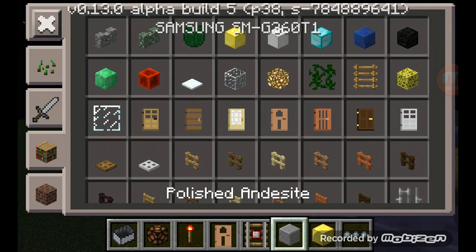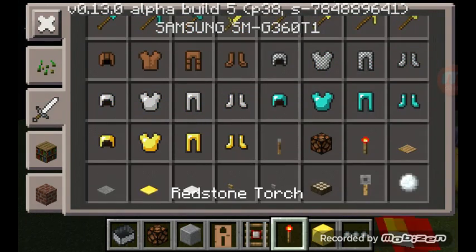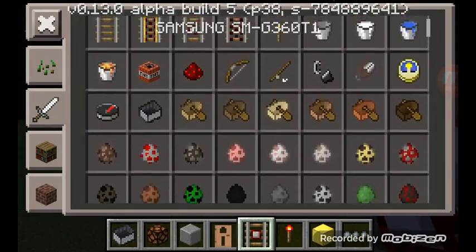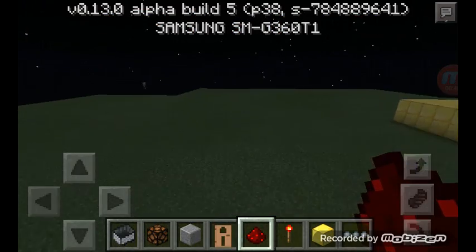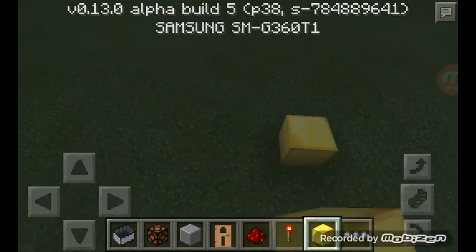First you're going to need some gold, or whatever block you need, then obviously some redstone torches and some redstone. That's pretty much all you need.